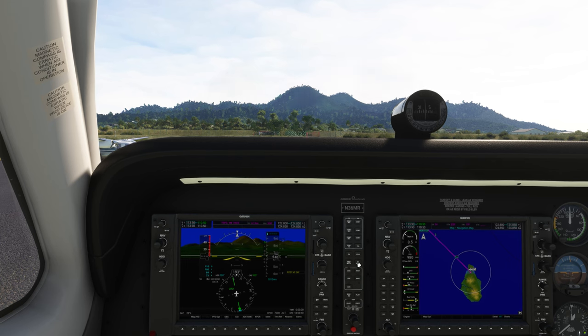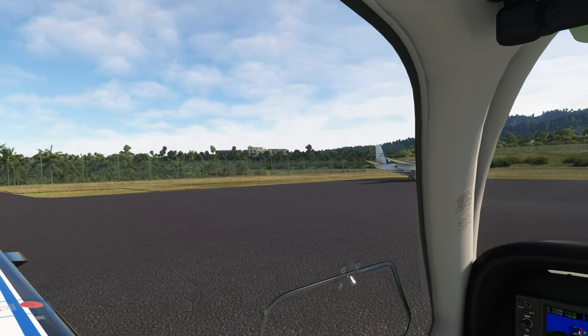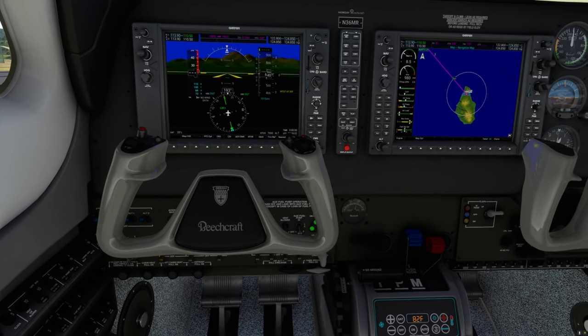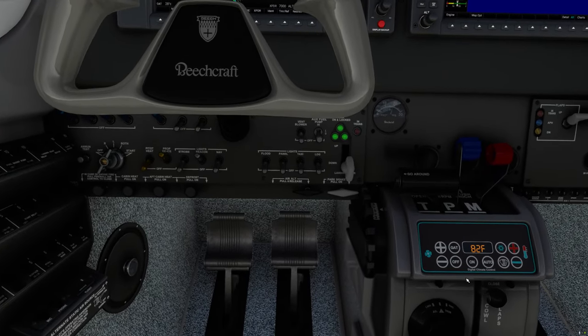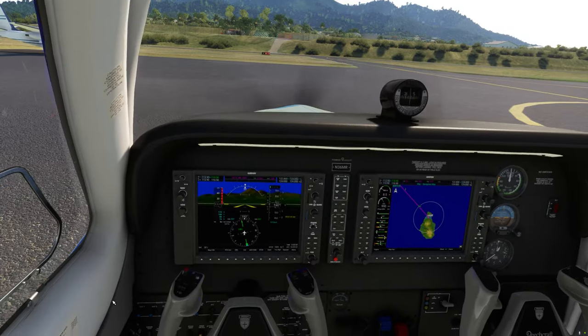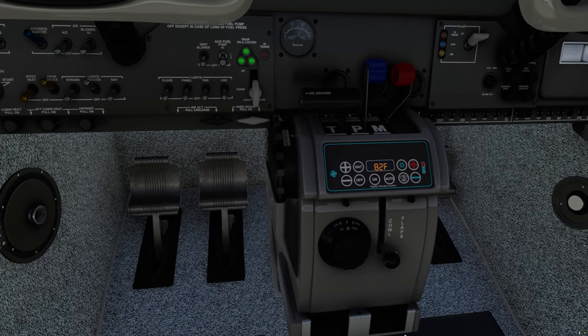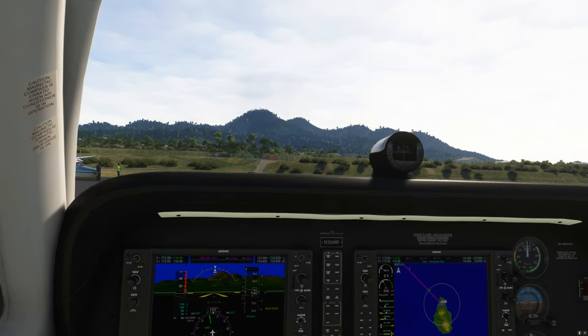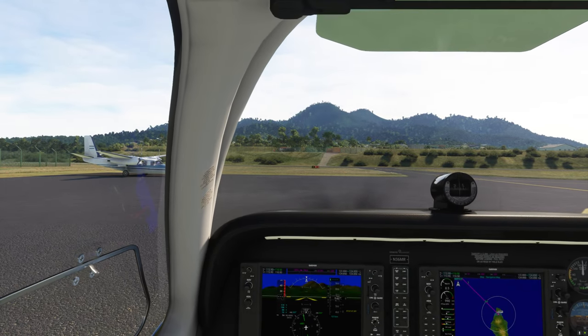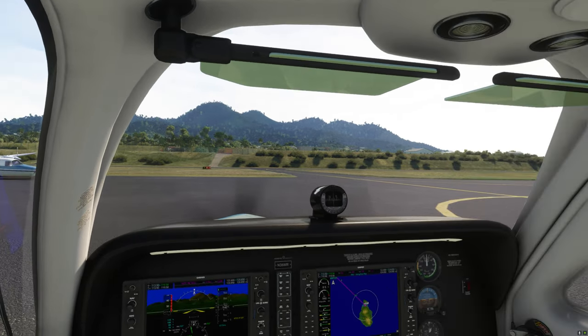122.8 for VATSIM comms here. It's a pretty straightforward flight. Let's release the parking brakes. Lean the mixture for the taxi. The parking brake is off. I need to open the cowl flaps because it's hot. Adjusting my head position again here — sorry for doing that multiple times.